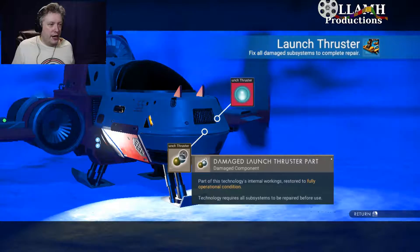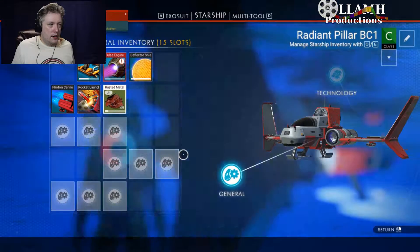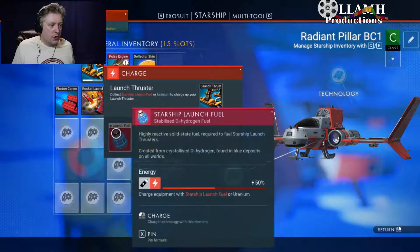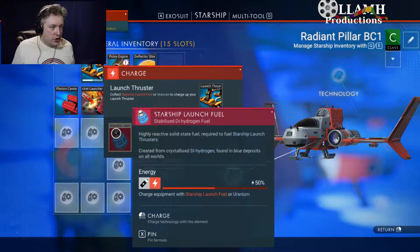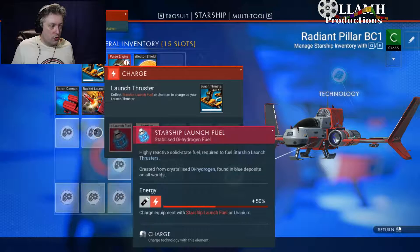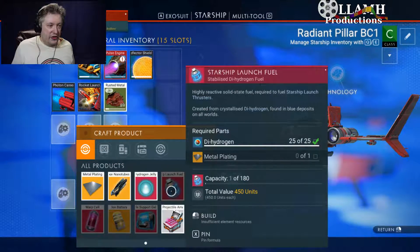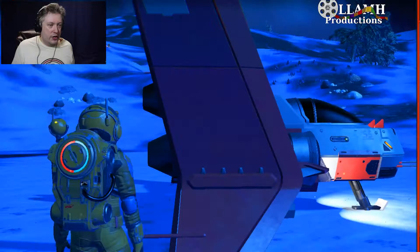Pure ferrite installed - launch thrusters are now activated! Launch thrusters run on starship launch fuel or uranium. The repair needed metal plating and dihydrogen.